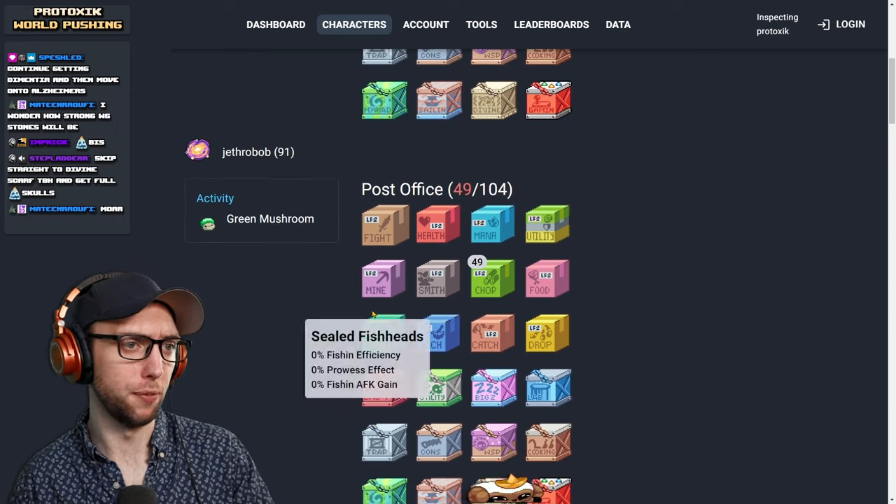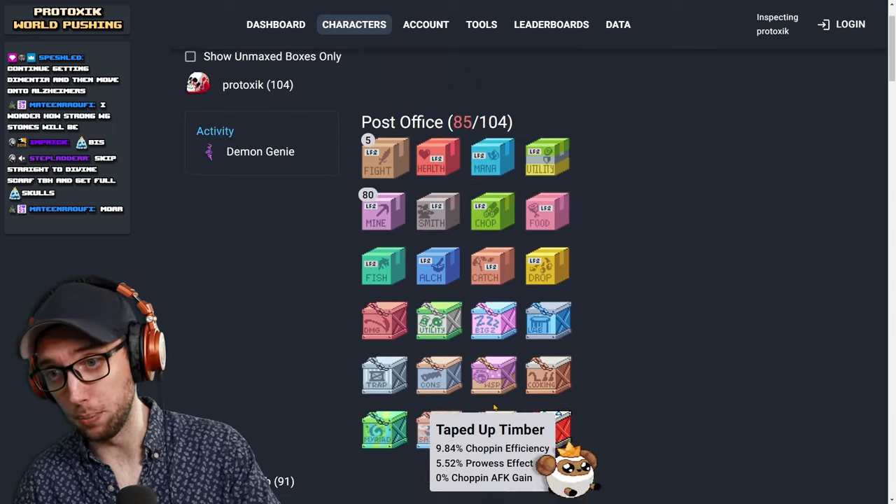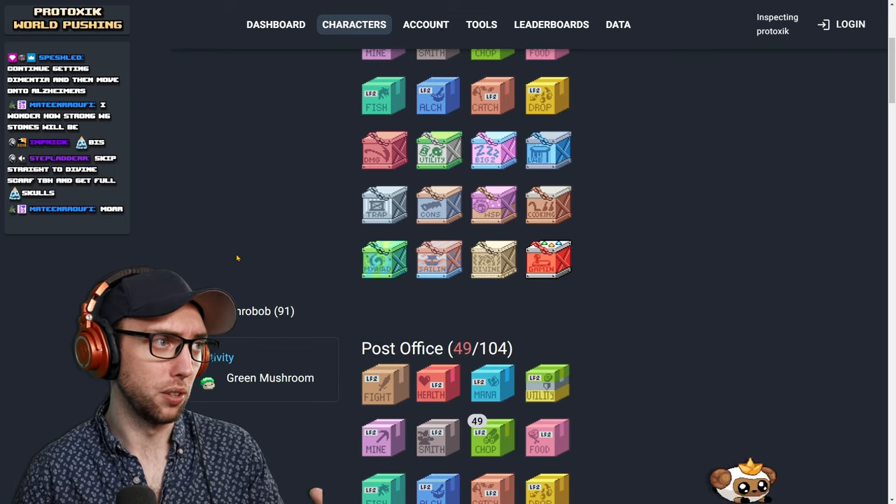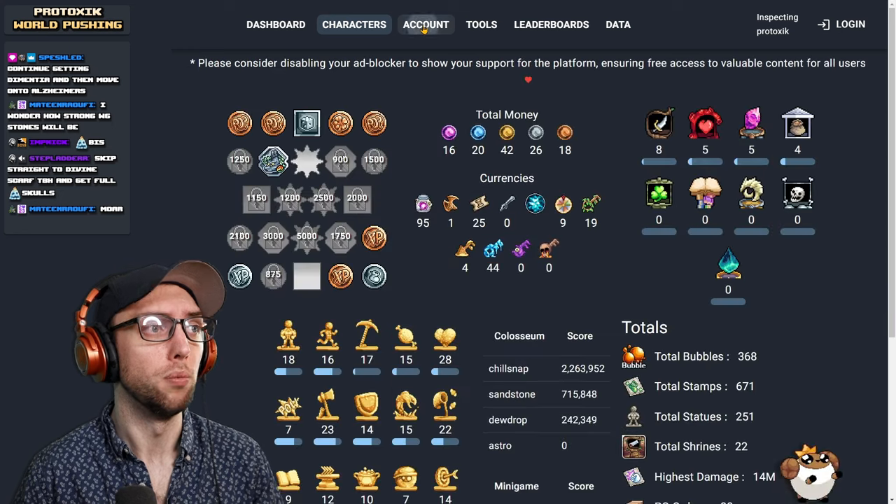Probably not working too much on the post office, but you are working on skilling boxes — that's good. Skilling boxes are very, very important. That's basically all you can go with, so we'll stick with that for now.